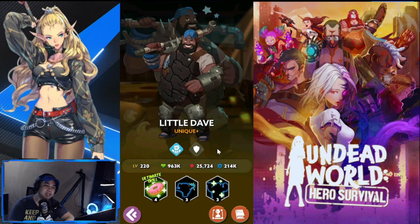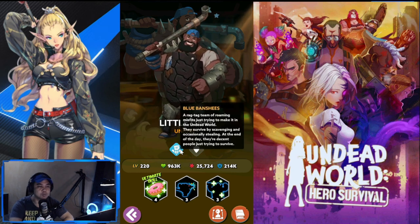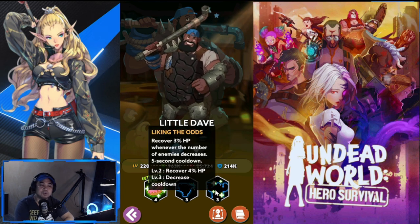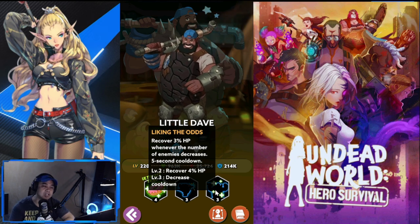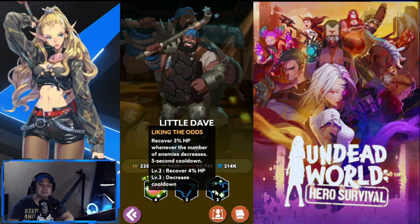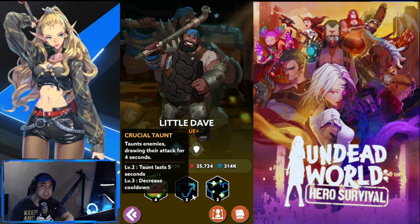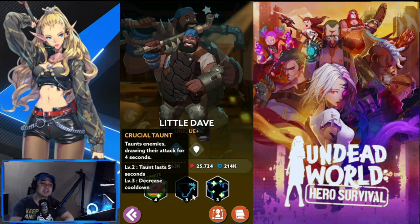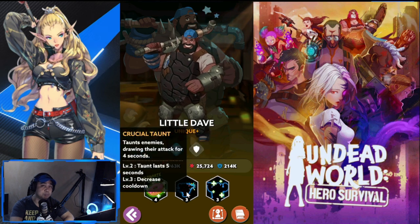Our next hero is Little Dave, one of the peskiest starter heroes and a very good tank. He belongs to the Blue Banshees. His first skill, Liking the Odds, recovers three percent HP whenever the number of enemies decreases, with a five-second cooldown. Level two recovers four percent HP, and level three decreases the cooldown. His next skill, Crucial Taunt, taunts enemies drawing their attacks for four seconds — five seconds at level two — and decreases cooldown at level three.